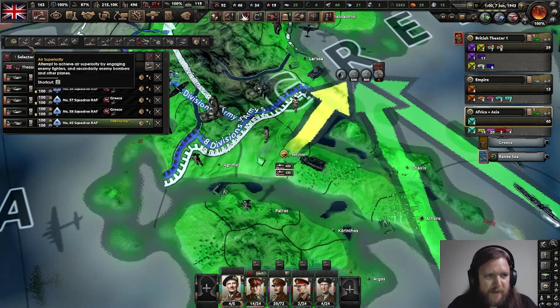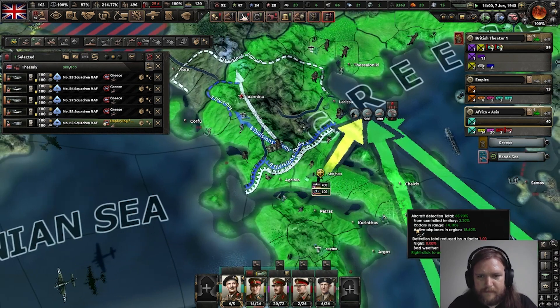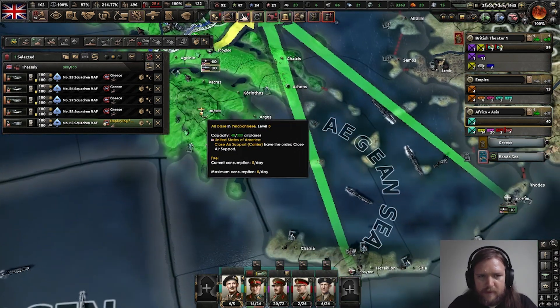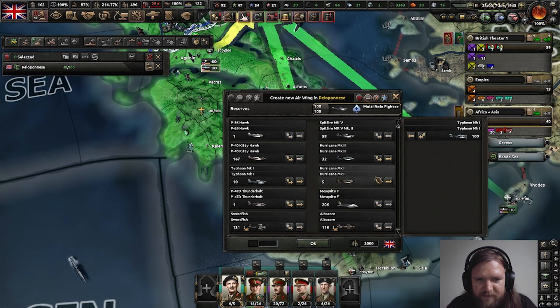Let's use exile manpower. And we also have three here so let's get another Typhoon.